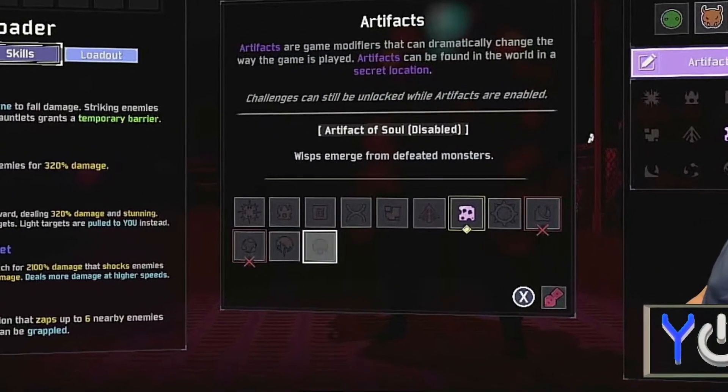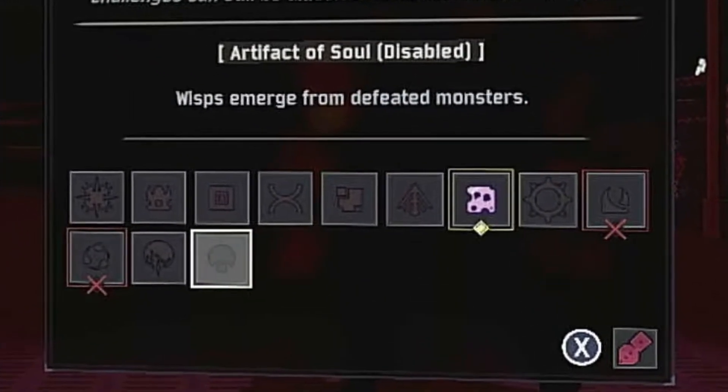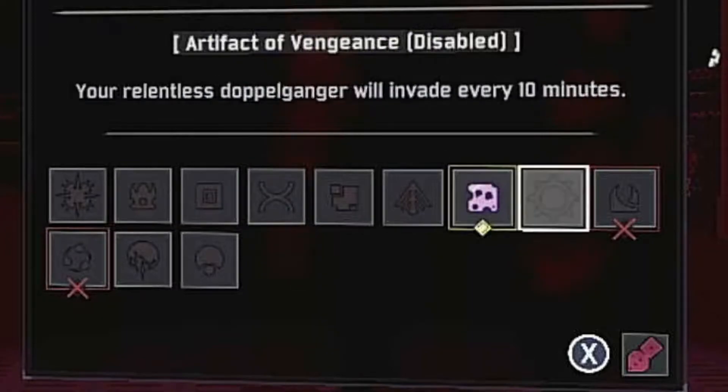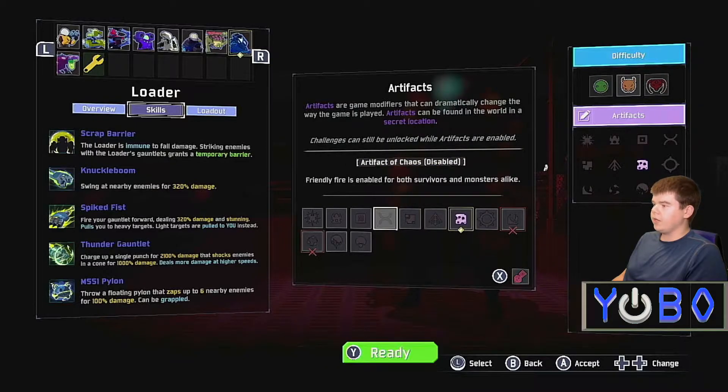If you want this game to run as smoothly as it can for as long as it can, I'd recommend avoiding the Swarm and Kin artifacts. Swarm doubles the monster spawns, so that just doubles the pull on the memory. And Kin tends to spawn elite monsters faster, which causes more drain on the memory because elites cause different effects that the game has to remember.